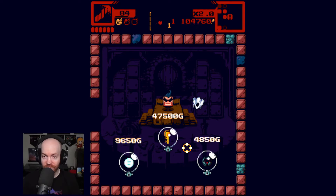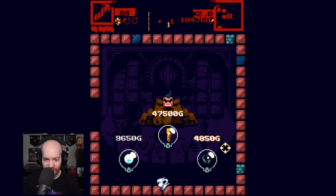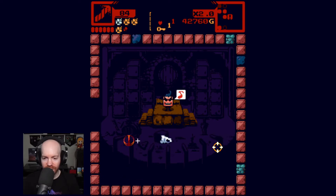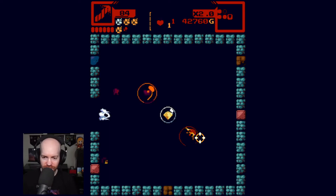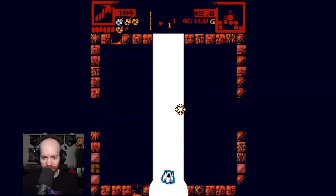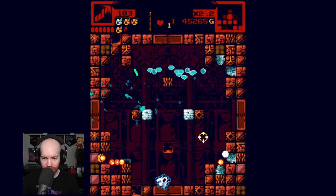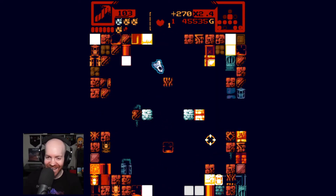We have bombs. There's our key — thank goodness. The mini-boss has to be up here, then. I'm just taking stock of everything — I want to be equipped. Buy all of you now. Can we get a health up in here? Yes! Oh, thank you. I'm glad I went here. Go get him! Ha ha ha — I love that.